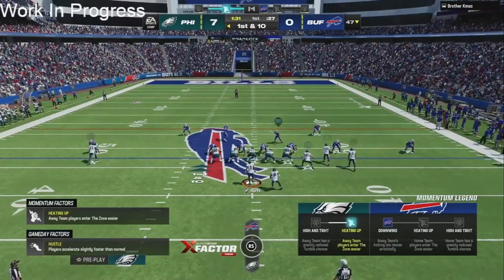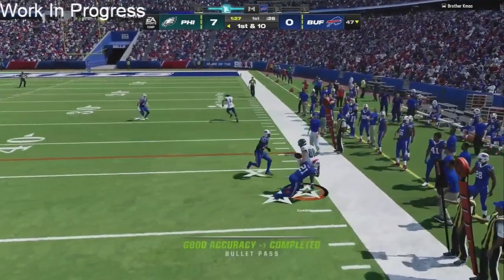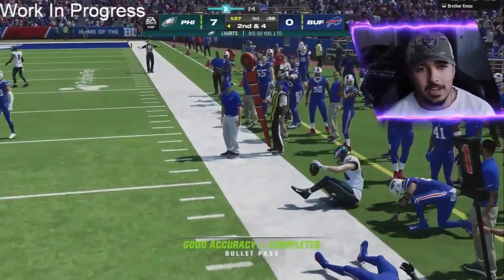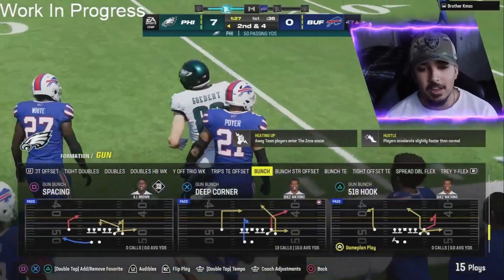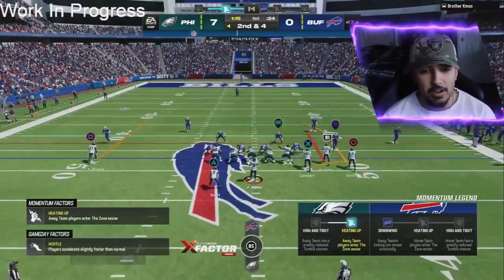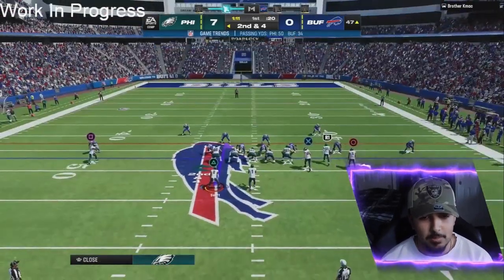That's big Bradberry out there in the cloud flat. We're just gonna hit the flats and keep it moving. There goes Dallas Goddard with that Short Out Elite activating — we're three for three right now with Jalen Hurts. The Jets offensive tour is gonna be fire. Can't wait to drop some content on this.